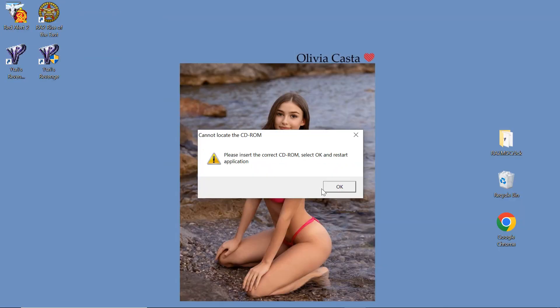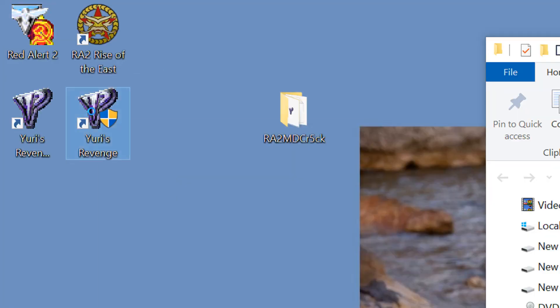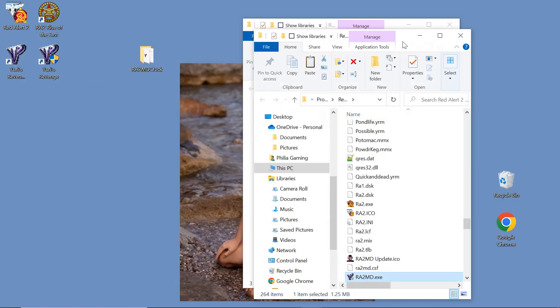Let me show you how to fix this. First, download the crack file — you can find the download link in the description below. Once you've downloaded it, extract the zip file and open the folder to locate the crack file. On the program, right-click on Yuri's Revenge and then click 'Open file location'.